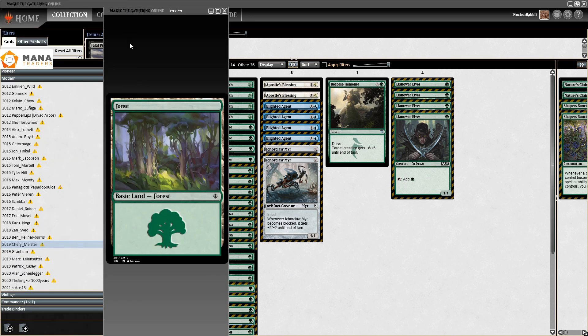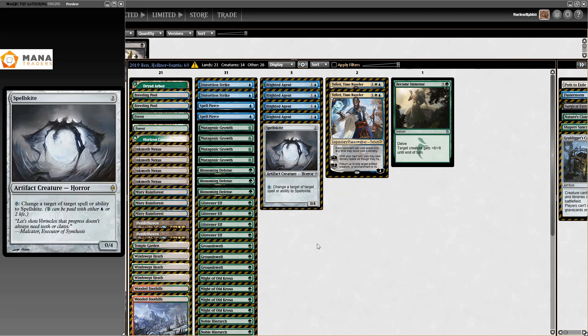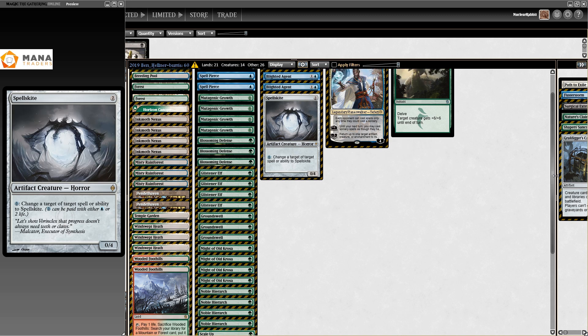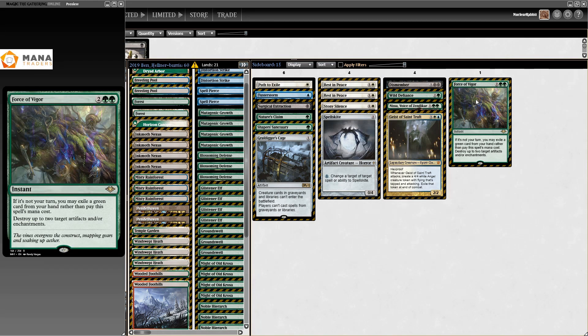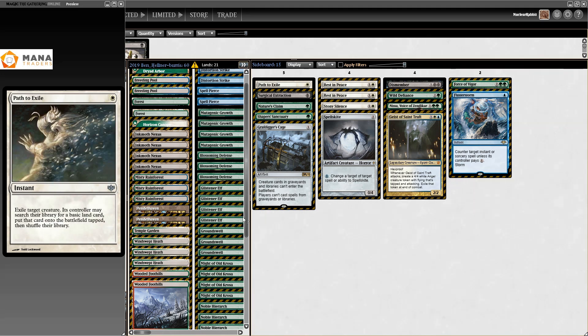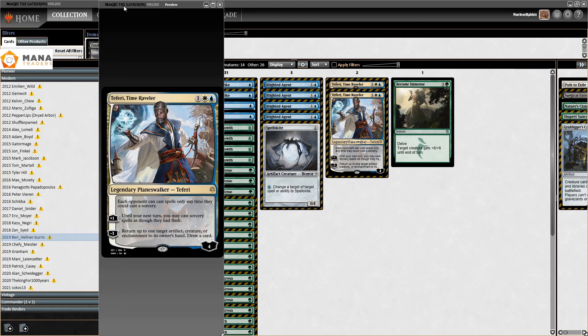2019 was very much a time where people were brewing with Infect. We also got this beauty — all normal Infect cards, all normal Infect cards — then you get to the three-drop slot and there's Teferi in here. Apparently your opponent not interacting with you is very good in combination with you killing them. Teferi making an appearance in Ben Helmer Burrus' list — just Bond Infect, apparently. That also gets you a better sideboard, because you get to play Path to Exile, Rest in Peace, and Stony Silence. Also Force of Vigor from Modern Horizons, definitely a boost to the deck — some Flusterstorm slipping in. Just Rest in Peace, Stony Silence, Path to Exile — a very big boost, and in the main deck, Teferi is just very powerful.